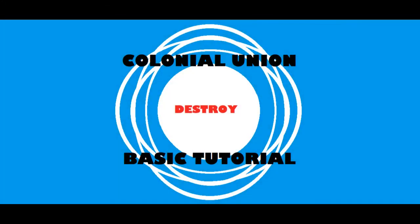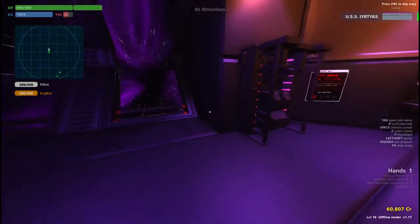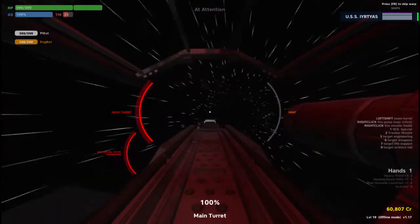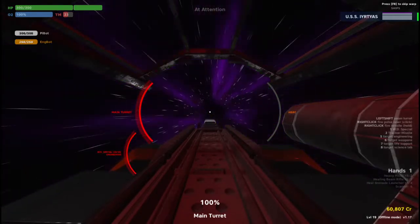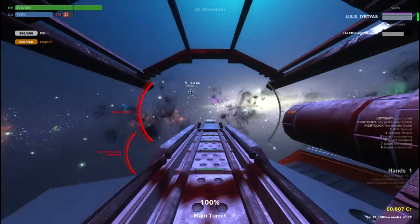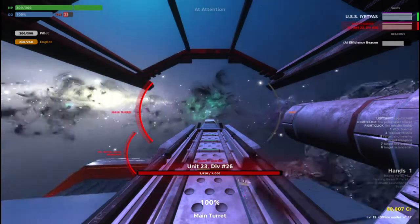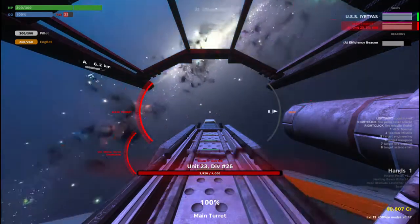During space combat, it's your time to shine. Most of your time will be spent blasting your enemies out of existence on the main turret, so it's crucial that you understand how to properly utilize it. When the captain says you're entering combat, the first thing you want to do is identify the current target. On the top right, you'll see a list of ships within detection range. You want to always shoot the one that is highlighted in red. The captain has the ability to change the priority target and will do so based on his judgement.